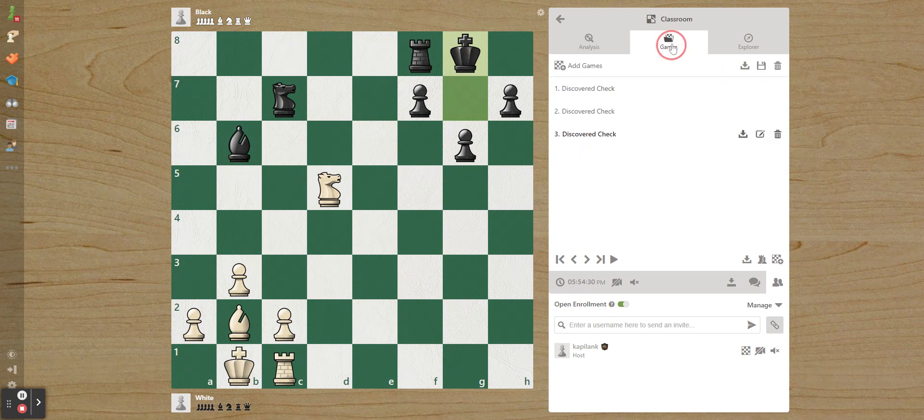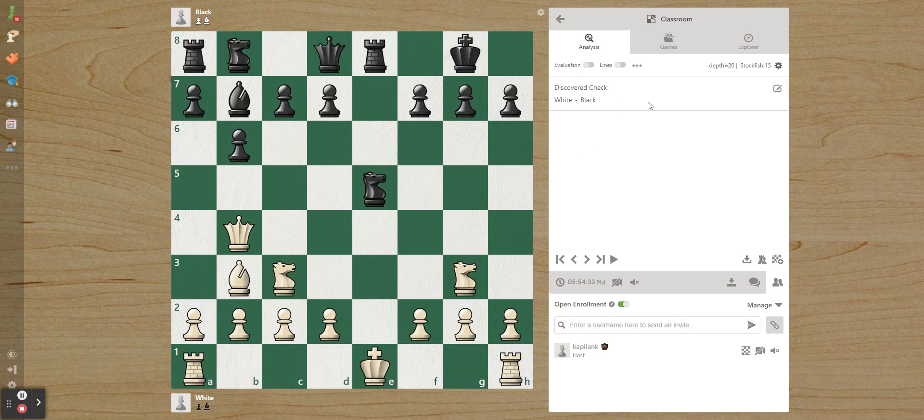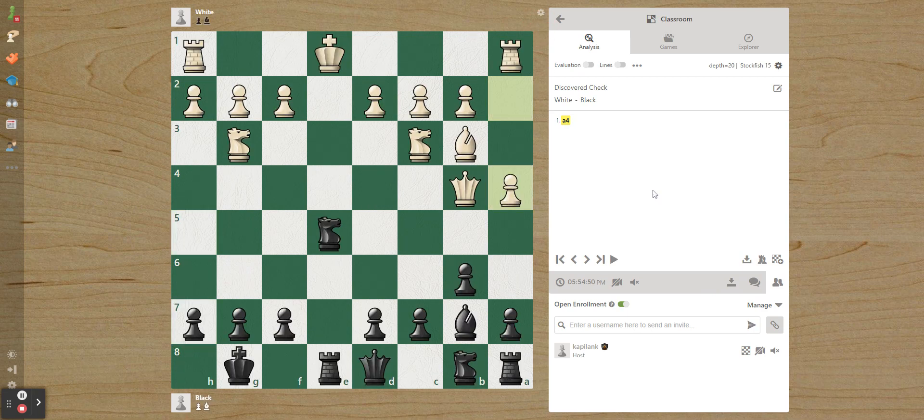We always have to watch out for discovered checks like this and look for a better move. If you see a good move, look for a better one. Now let's move on to the final position. I'm not going to give any help here. White played a4, and it's black to play. Find the best move. I'll give you two minutes.